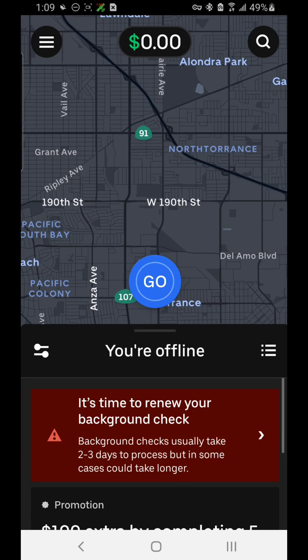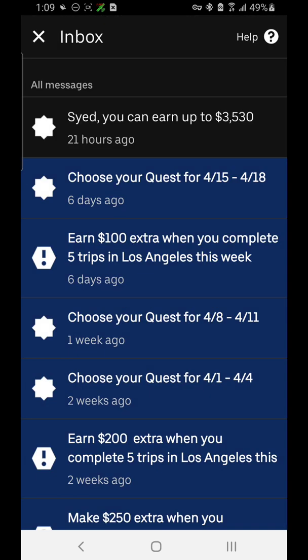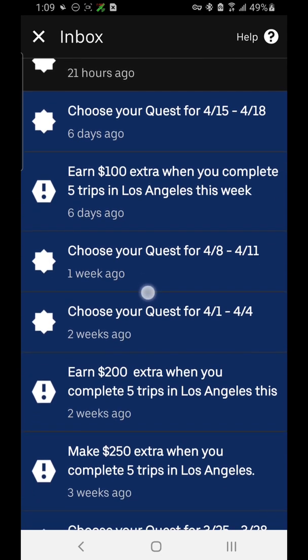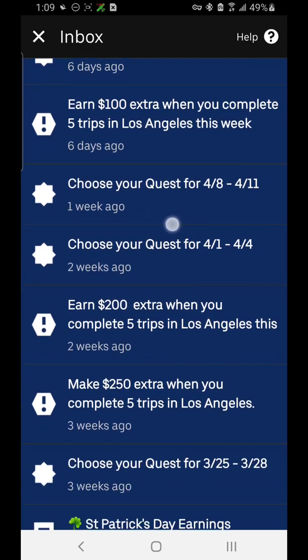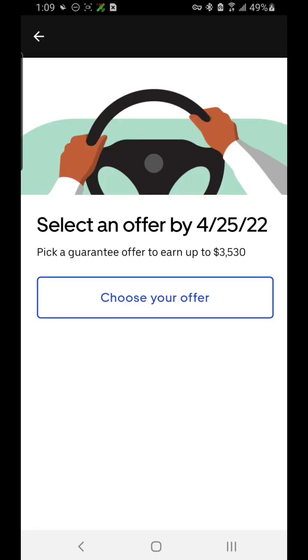We'll ignore that and get to the app. I'm going to tap on the top left corner of the screen — the menu. At the top you see my name and my rating. Then we have the inbox, which is messages from Uber about quests and how you can earn more money. You can tap on a message and it gives you the details.